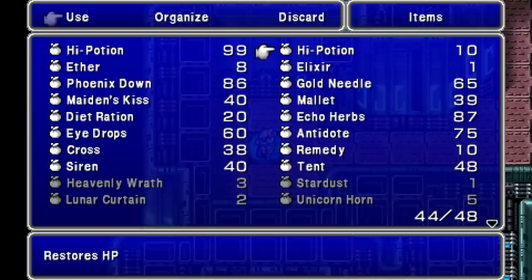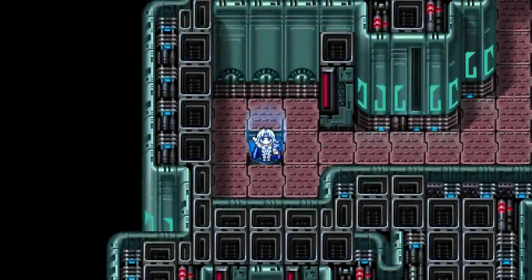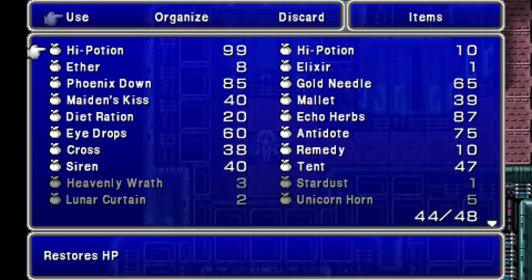Let's try this again. So I'm going on with 40 Sirens this time. I guess if there is something specific I want that I can't get, I can always reset. I can't be bothered to sit here and farm like 99 of them, or even go beyond 99.